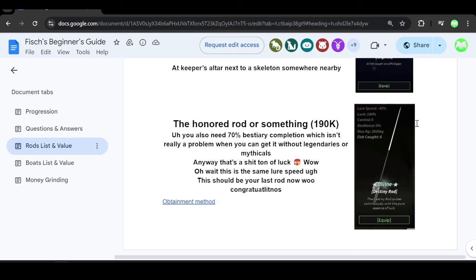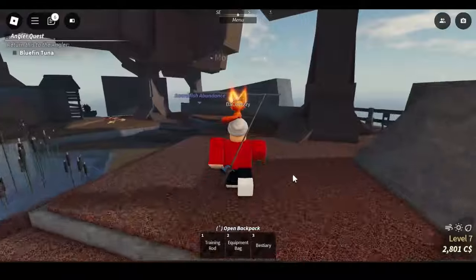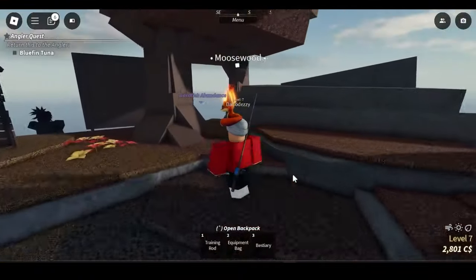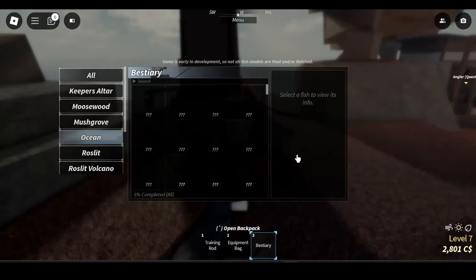The resilience on both rods is pretty bad at 0%, but you can use the resilience enchant to improve that. In my opinion, if you want to make money, go with the mythical rod.